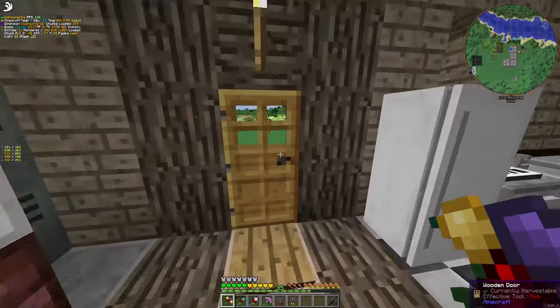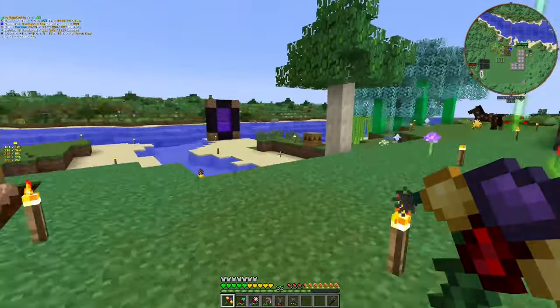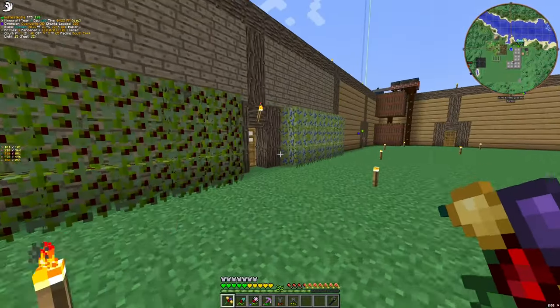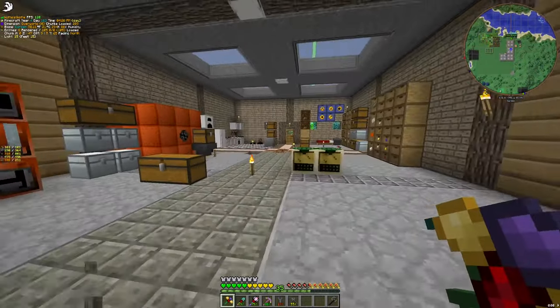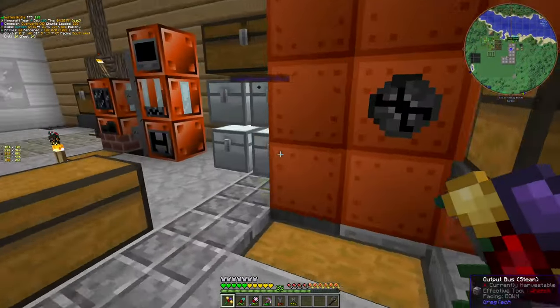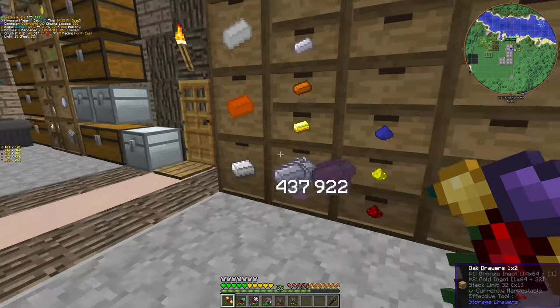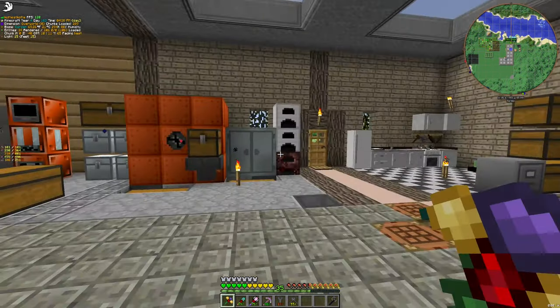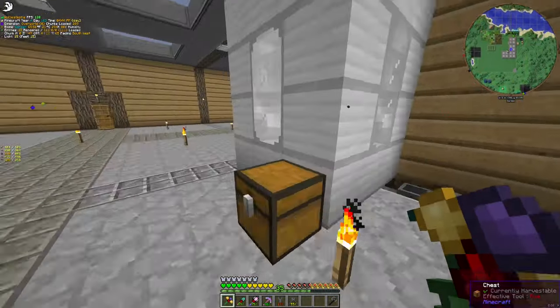I added a basic canning machine, cutting machine, and basic electrolyzer. I also batch-crafted some circuits. I also spent a small bit of time in Twilight Forest and found another place, but I didn't kill it yet. I did some ores too — we now have a lead, silver, and antimony source. We are going well.